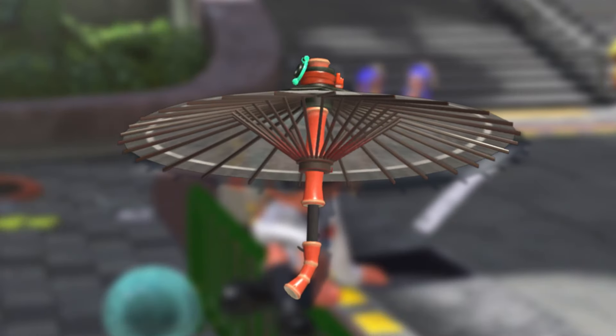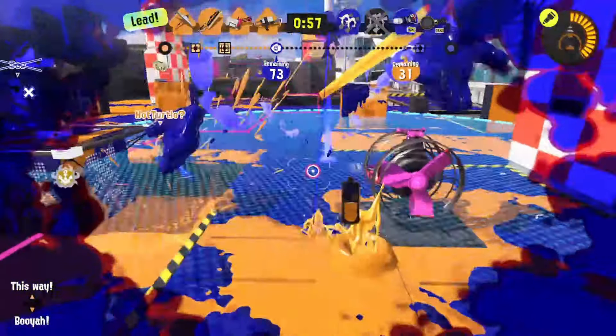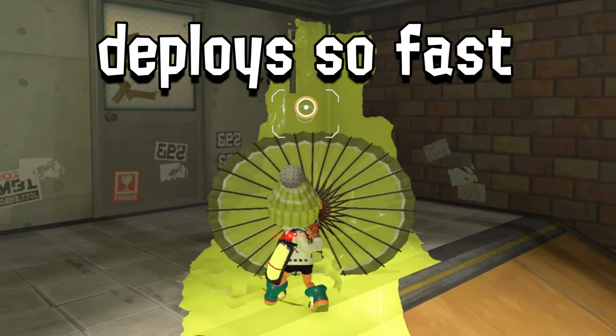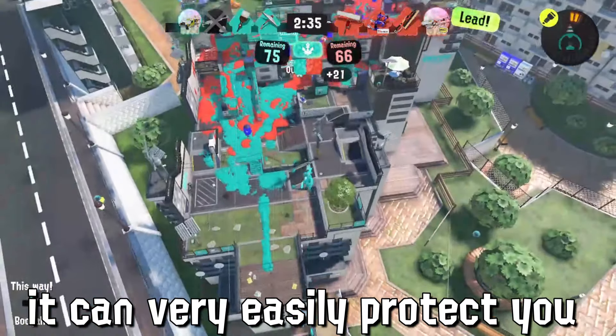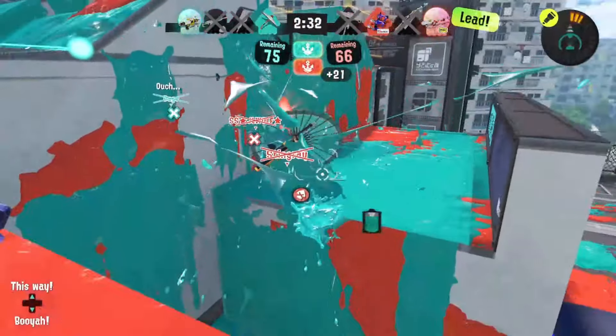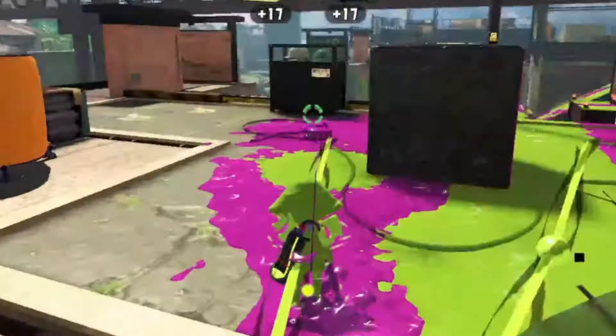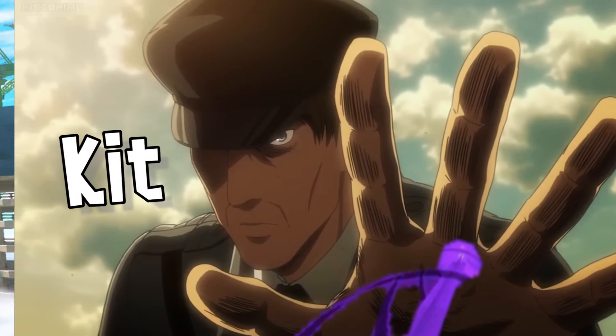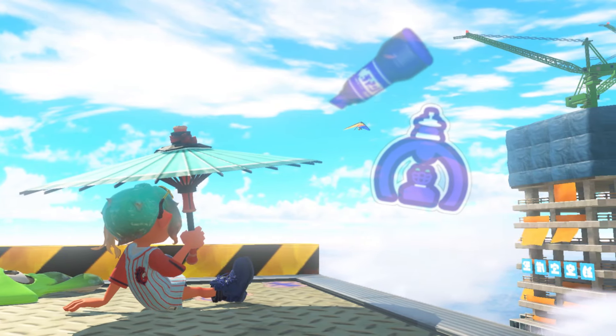The shield can still protect you from a Splashdown. Also, since the shield deploys so fast, it can very easily protect you coming down from a super jump, compared to other brellas.